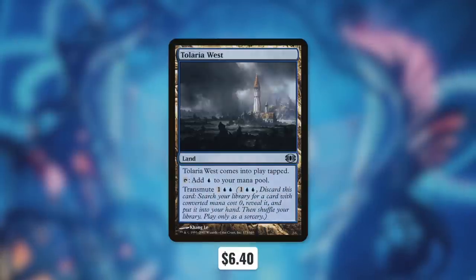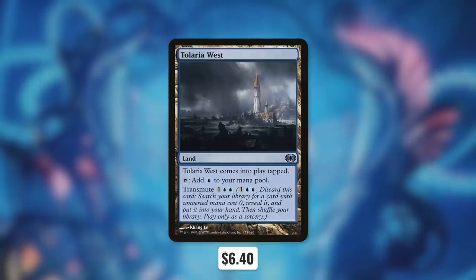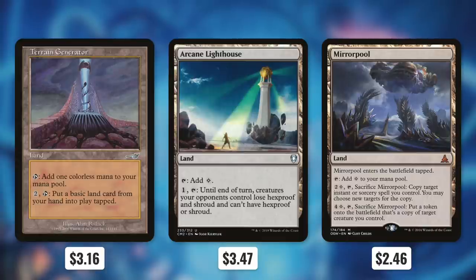Next up, Tolaria West might come into play tapped and only tap for a blue, but it also has Transmute for one blue blue. So essentially when we do that, we discard it and then tutor for anything with a converted mana cost of zero, essentially getting whatever utility land we need for the situation. And there's also Terrain Generator, which can tap for colorless, and we can pay two to tap and put a basic land from our hand into play tapped — a land that can actually help us ramp pretty effectively.